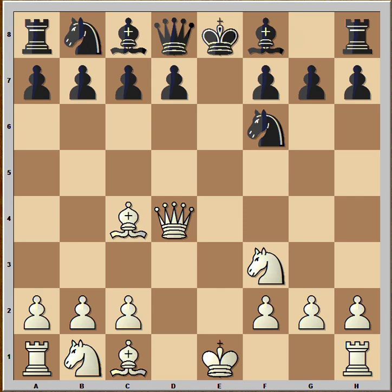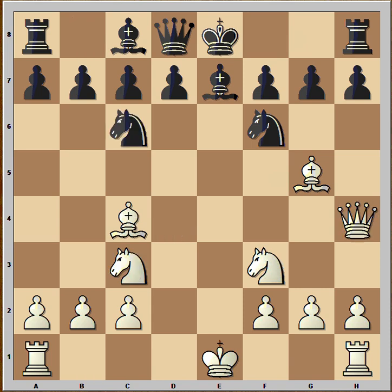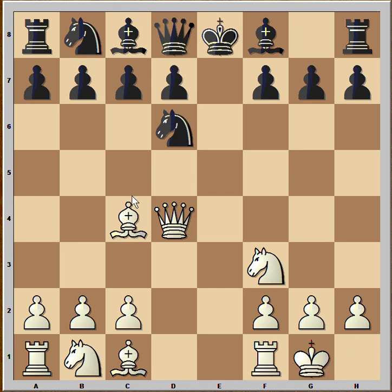Then we would have this continuation: bishop to g5, bishop to e7, knight to c3, knight to c6 and queen to h4. But Black played knight to d6, attacking the bishop on c4 but also blocking his pawn on d7. White castled and now Black has a chance to capture the bishop. Is it a good idea? Let's check what will happen.